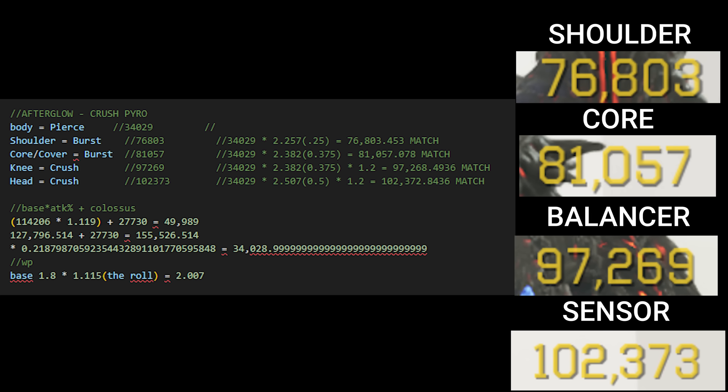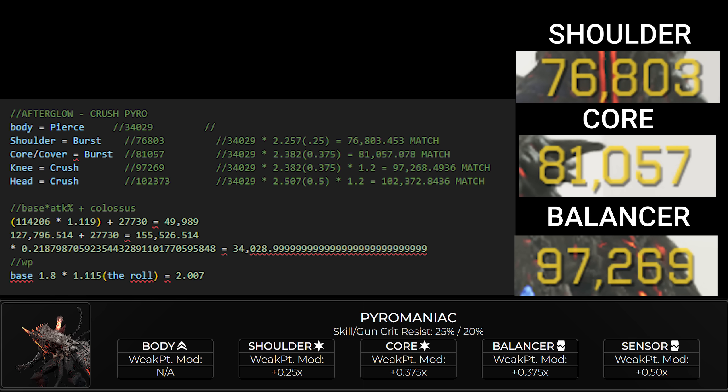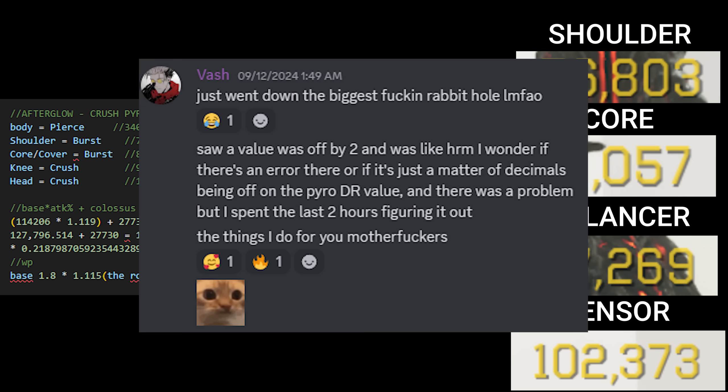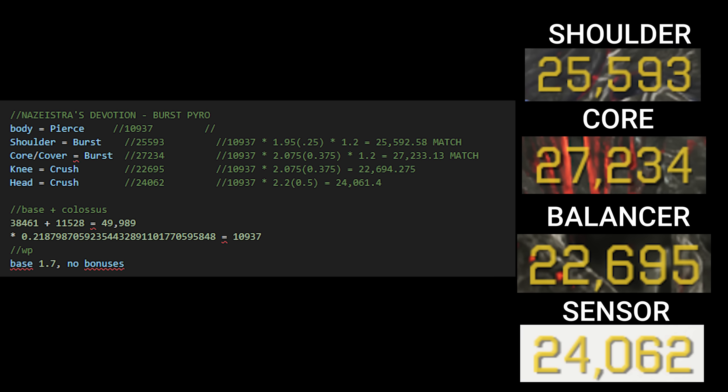Afterglow is a crush weapon, meaning it won't see a type bonus against the body, shoulders, core, or core cover, but it will see a bonus against the knees and head panels. Afterglow Sword has a base weak point modifier of 1.8, and my weapon has a roll which gives it an 11.5% bonus, so 1.8 times 1.115 equals 2.007. Regardless of whether you have the type bonus or not, Pyro's weak points each have their own hidden flat additive bonuses. A regular enemy seems to give the full 0.5 hidden bonus on any weak point you hit, but on a boss it really depends on where. If we line up body shot damage against each weak point number, everything matches up assuming each weak point is its own additive modifier. Swapping to Nazistra's Devotion — a burst weapon — it won't see the type bonus on knees or head anymore, but will on the shoulder and core. Applying the type bonus in the new places and applying the custom weak point values, it all lines up again.